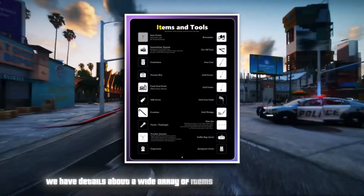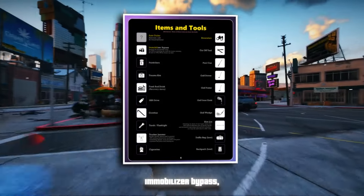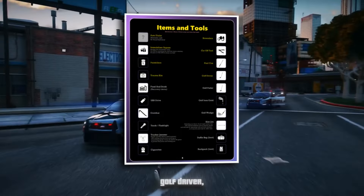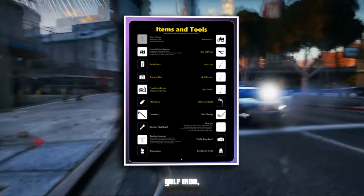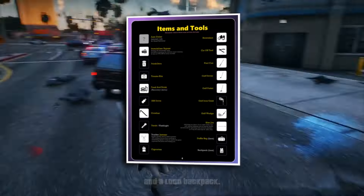We have details about a wide array of items and tools featured in GTA 6. These include the auto dialer, binoculars, immobilizer bypass, cutoff tool, painkillers, pool cue, trauma kits, golf driver, food and drink, golf putter, USB drive, golf iron, crowbar, golf wedge, torch, jammer, duffel bag for looting, cigarettes, and a loot backpack.